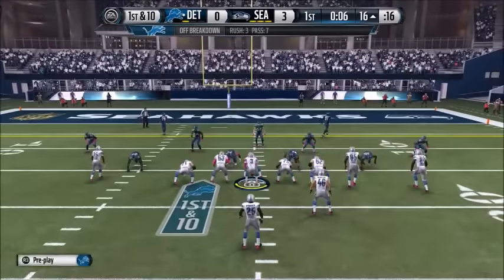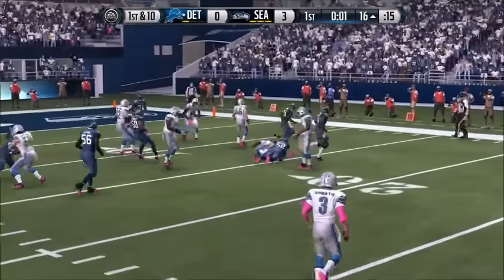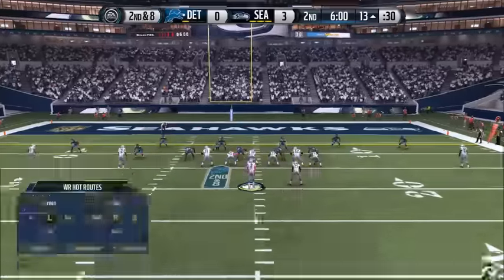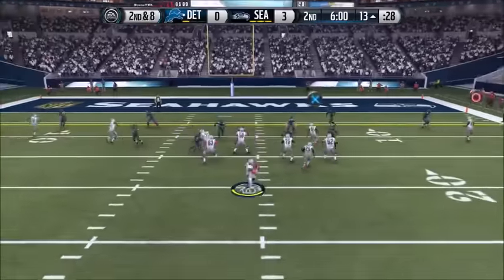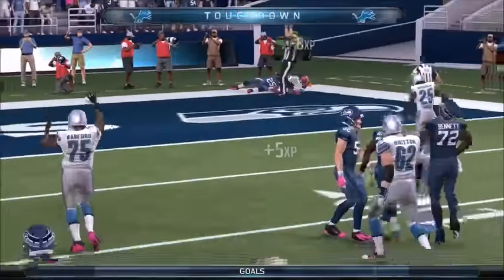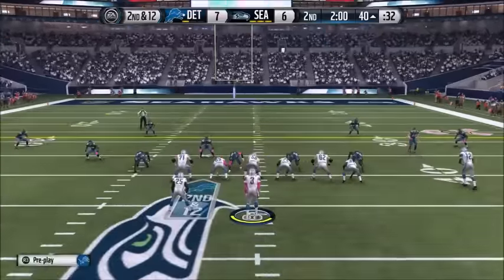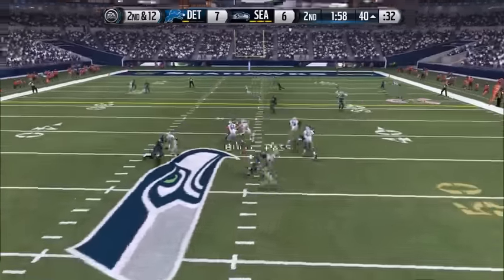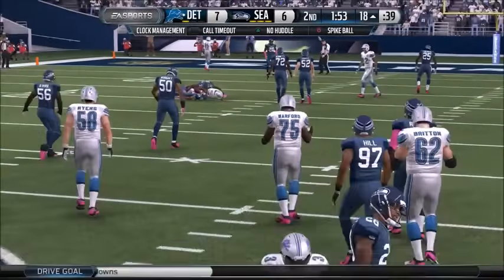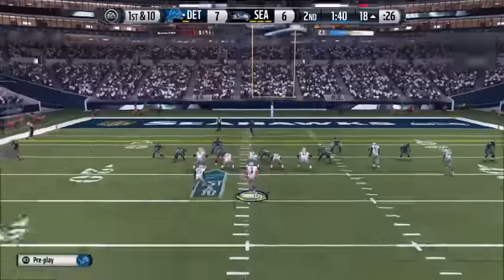Coming out slinging on our first drive — I want to get the run involved but it's really difficult because the line isn't good and the running backs are just slow by Madden standards. Theo Riddick has only 84 speed and Bell has only 70-odd speed. So we're going to have to throw, and we're going to lob it to Calvin who's just getting touchdown after touchdown after touchdown. I'm going to be so gutted when he's not in the game next year — he was one of the main cards I loved using.